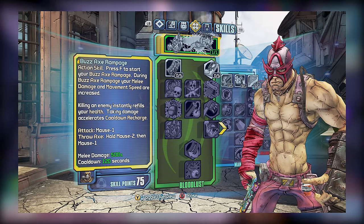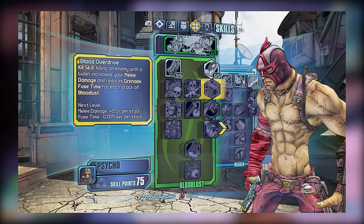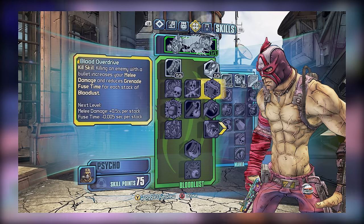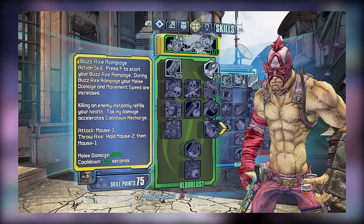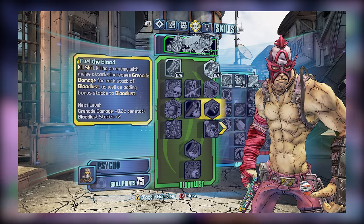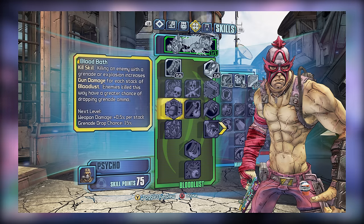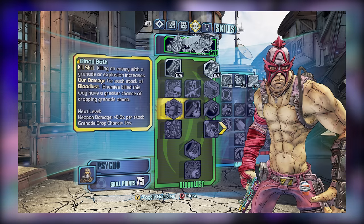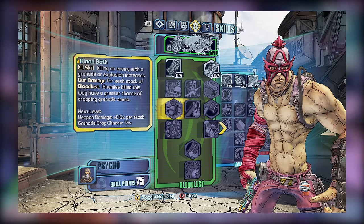So for tier 2, maybe pick up Taste of Blood and Blood Overdrive for melee, but if you're a Hellborn user, you could skip this tier entirely. This brings us to tier 3, where we have another three skills: Bloodbath, Buzzaxe Bombardier, and Fuel the Blood. Of the three, Bloodbath might just be the best skill here due to how it improves weapon damage based on the number of stacks you have, so long as you kill an enemy with a grenade or an explosion.